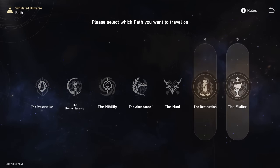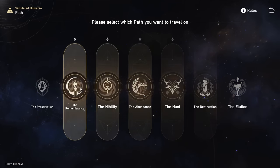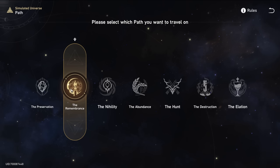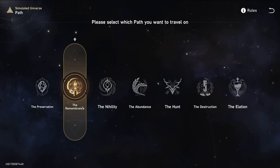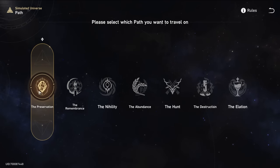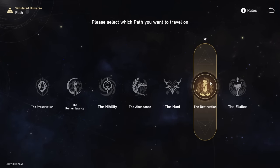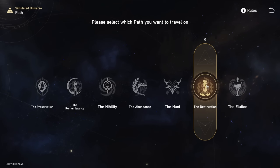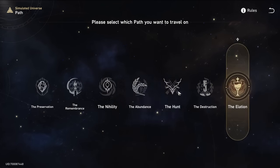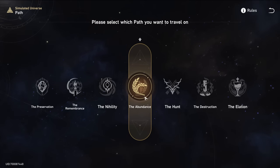Abundance is not the fastest or most overpowered like Hunt, but I've had by far the most success with it, especially before level 40. I haven't tried all paths — some focus on things my characters just don't do. Remembrance is all about freezing enemies, which didn't fit my team. Preservation is about shields, which is decent. Before World 5 I also had a lot of success with Destruction. There are some pretty good cards you can still pick regardless of which path you choose — you're just more likely to get cards of your chosen path.